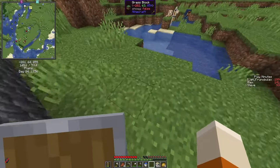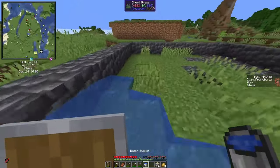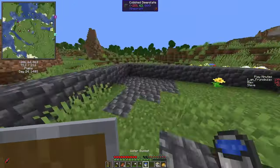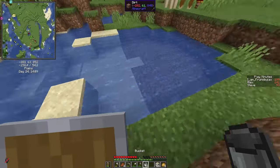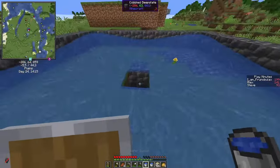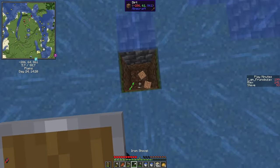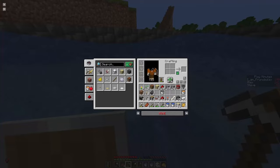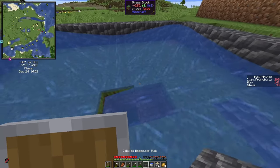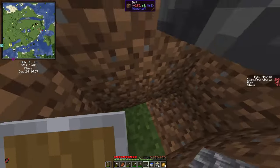Let's do an infinite water source here. That means the water will exactly go to the middle, everything will go in here. And now we replace that with a slab. So we have one slab here. And that means we can have a double chest below.